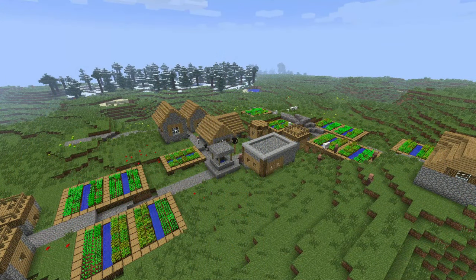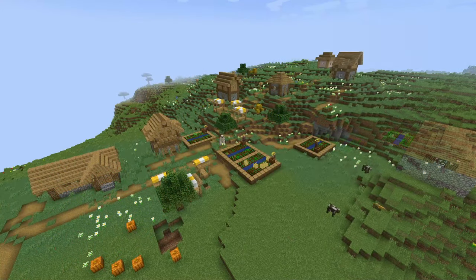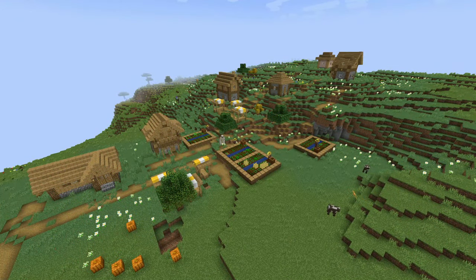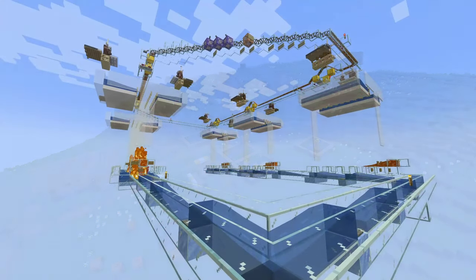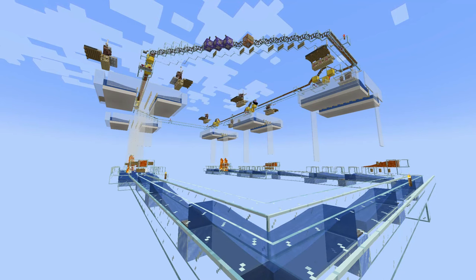Fast forward to the 1.14 Village and Pillage update in 2019, where villagers were overhauled, changing how iron farms worked as well. This allowed for much more efficient designs like the ones by Ilmango, Nembom, Razeworks, and much more of the technical Minecraft community. These farms made thousands of ingots per hour, pushing the game to its limits to get the absolute maximum out of these farms.